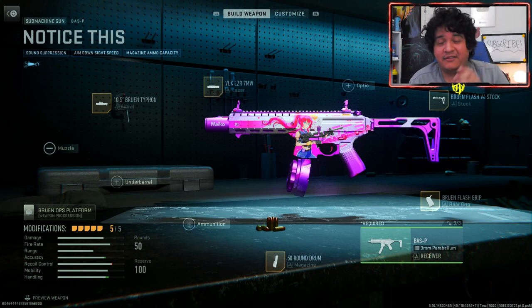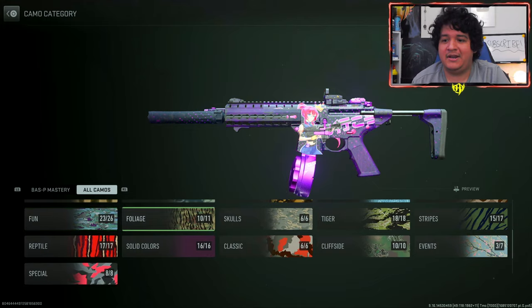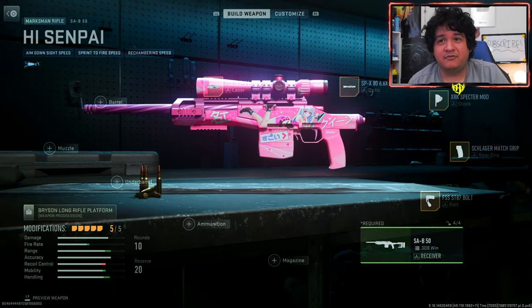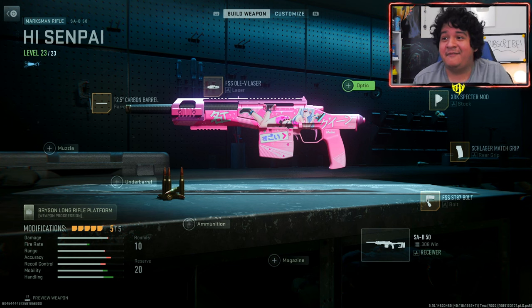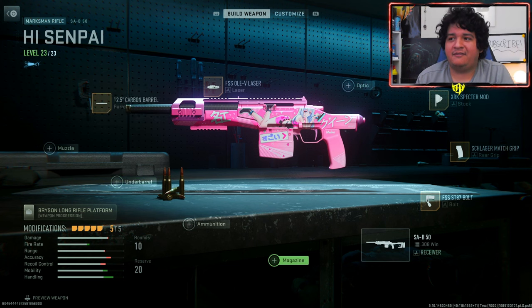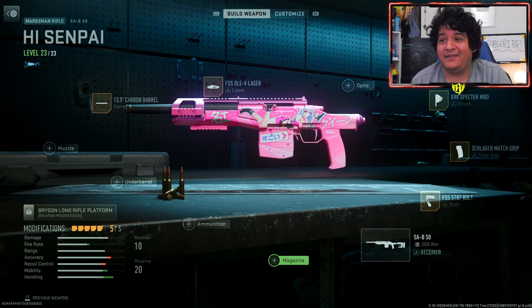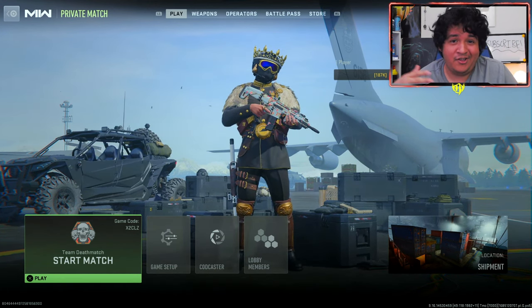The CDL camos and event camos like Valiant Blossoms look beautiful with these anime girls — it's really clean. Now we're going to see how the guns look with a meta class setup. Here's the base class setup for the Bass P Notice This blueprint, and here are the meta attachments. You still keep the anime girl with the meta setup. For the Hai Senpai SAB 50, the meta attachments are essentially the best class in the game — all you can change is the optic, and maybe swap a barrel or magazine.